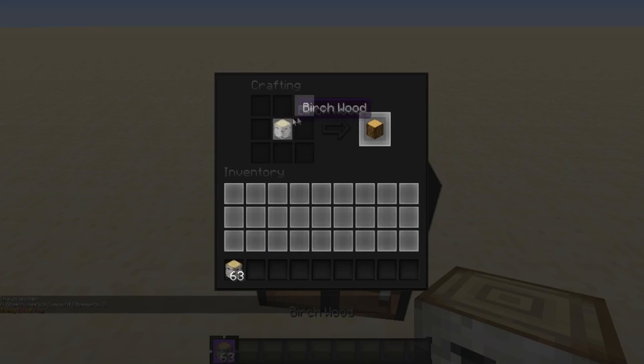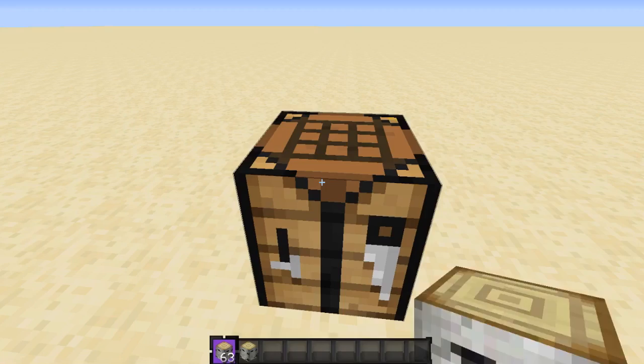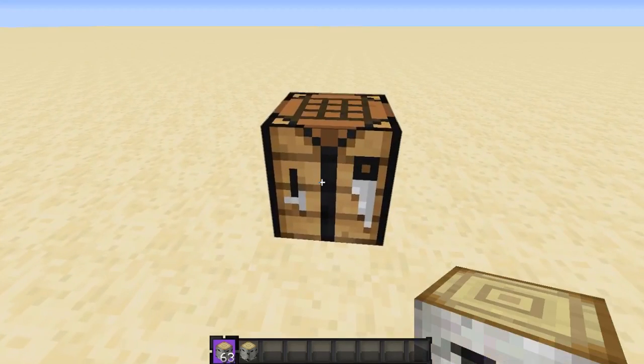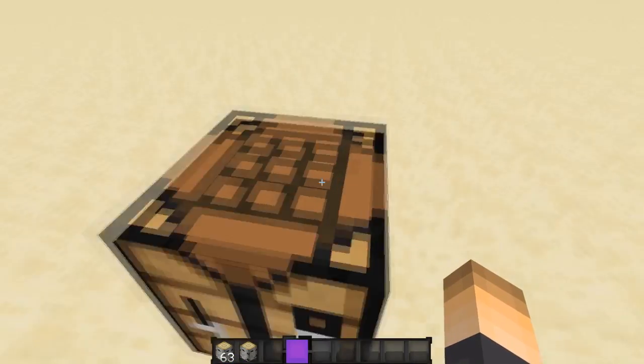We have a cycle of wood types: put a birch log in and it gives you an oak log, oak log gives you jungle wood, jungle wood gives you spruce wood, spruce gives you dark oak, and back to birch. That's a pretty cool cycle if you want a different type of wood, since it's not always easy to find the right wood in survival mode.